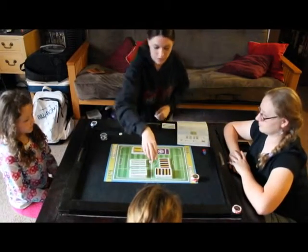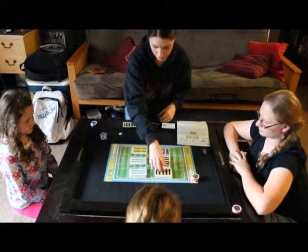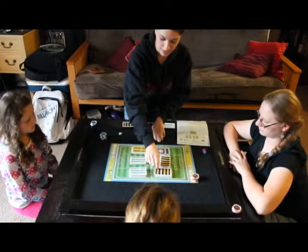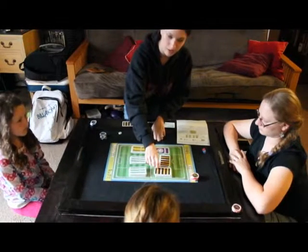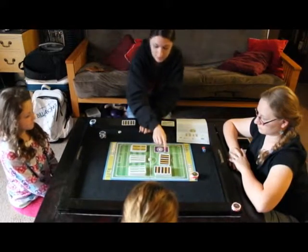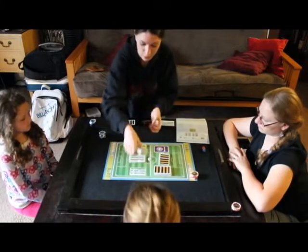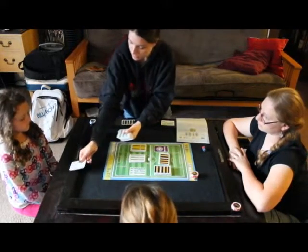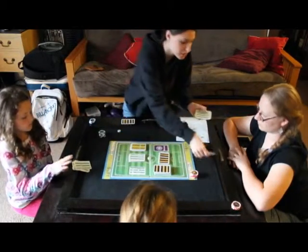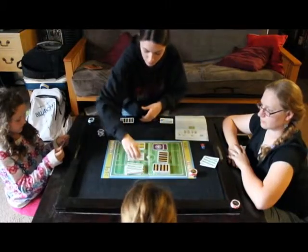We have our home deck and away deck put into two different decks. The bigger deck is the offense cards for when we are in possession of the ball, and the smaller decks are for the defense. In the beginning of the game, we start by dealing four of each offense cards to a hand — two, three, four to each teammate — and two defense.